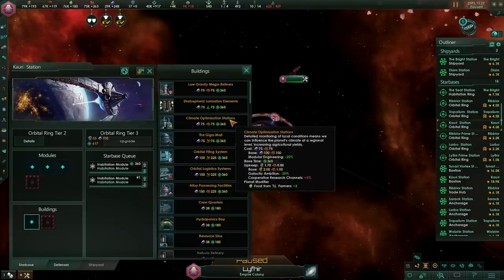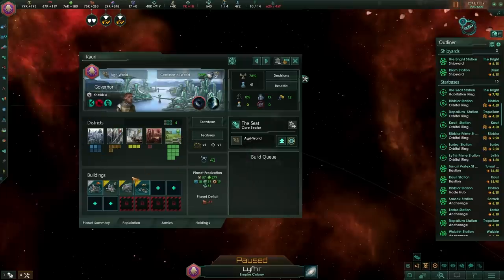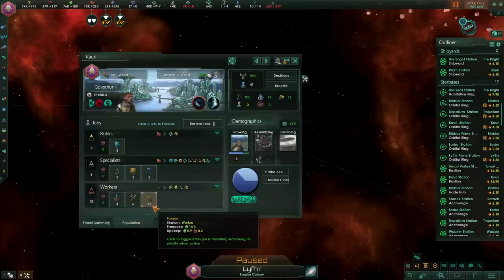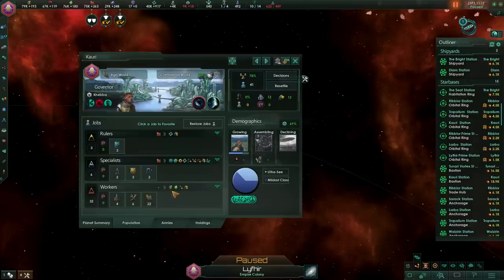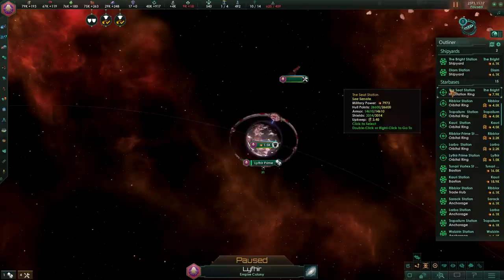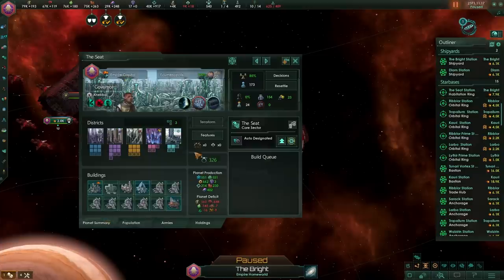In this particular case, the climate optimization station gives plus two food to farmers. Considering this is a planet completely focused on food with a total farmer population of 22, it means it generates 44 additional food per planet, and this can get out of control really quickly. Moving to the final Tier 3, you have four modules available for ridiculous results, where you can get even more districts on your planet.